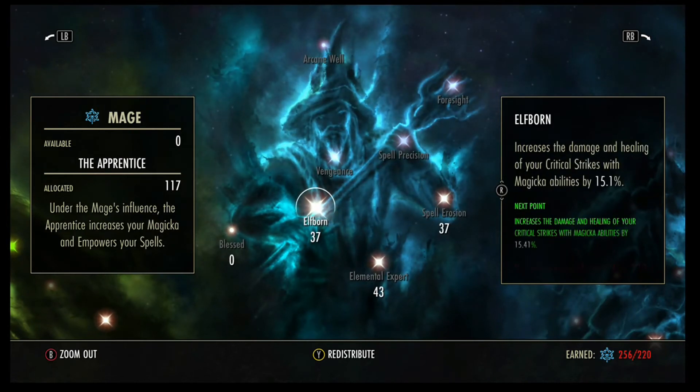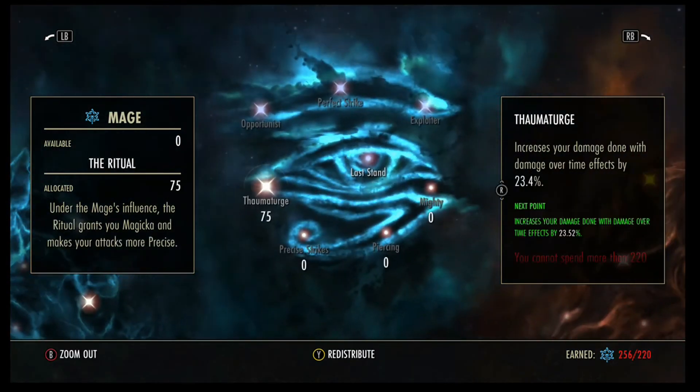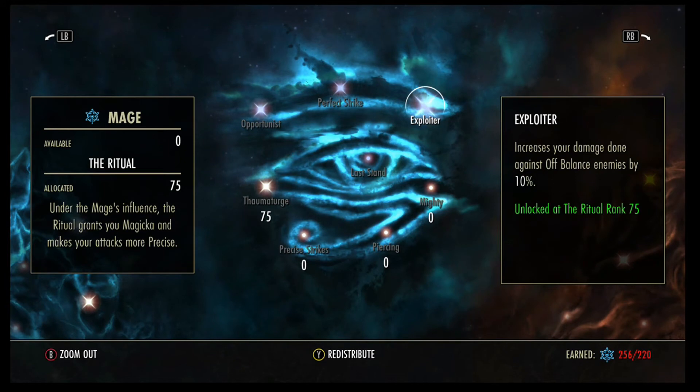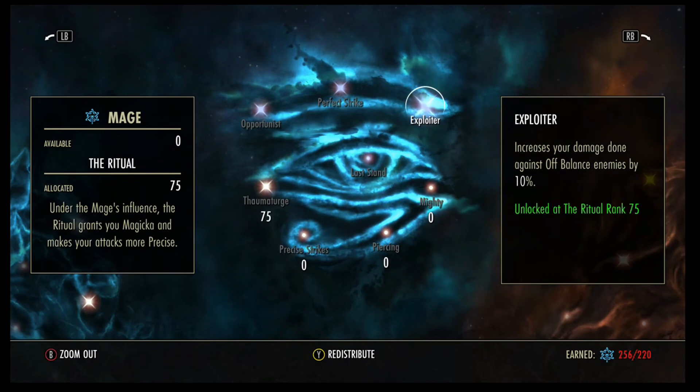Then I've got 37 points into Elfborn, 37 into Spell Erosion, 43 into Elemental Expert, 28 into Master at Arms, and 75 into Thaumaturge. Thaumaturge is quite important — not only because you do a lot of damage with your Liquid Lightning and Elemental Blockade, but you want to reach 75 points to unlock the Exploiter passive, which increases damage done against off-balance enemies by 10%. Any Lightning damage has a chance to proc off-balance, which is why I run double Lightning Staves.